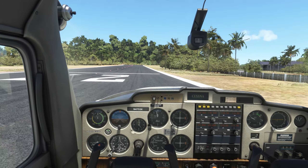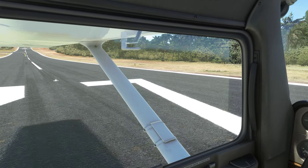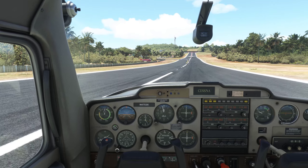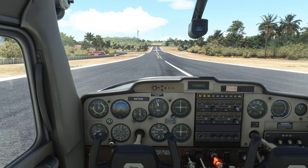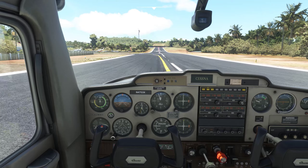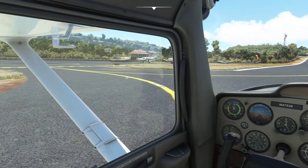Lean the mixture a little bit for taxi. Mustique traffic, Cessna 53 X-ray, back taxiing runway 09 for departure, Mustique. I'm going to put the carb heat in and reduce the flaps to one notch because I'm going to want a little bit of help on the way out.